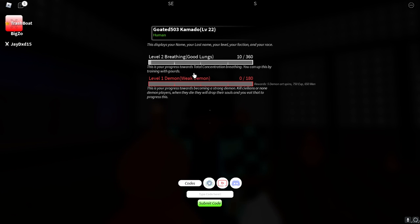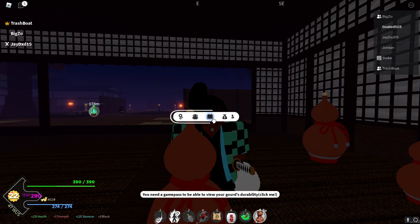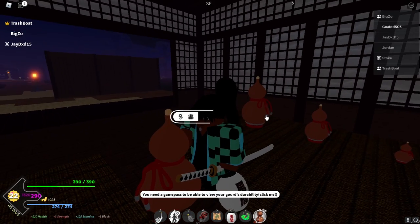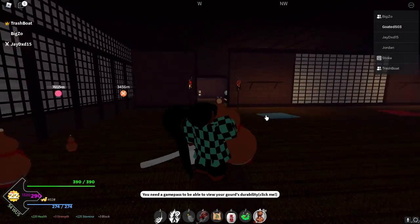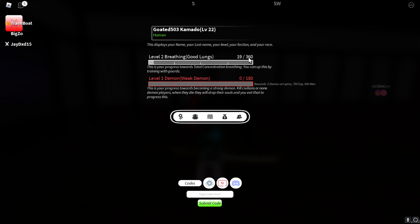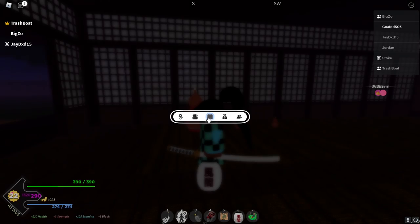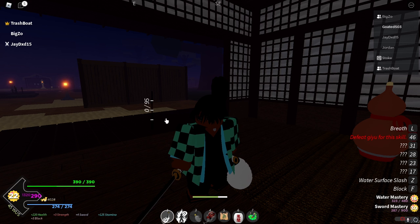Alright y'all, this should be our last gourd until we hit level two — and we actually already hit it. You get progression as you're breathing, you don't have to just break gourds. So yeah, we hit level two. We're going to go ahead and see our difference. We have broken it and — oh my lord — look how much: 360 for the next one. I'm currently classified as good lungs now. I'm level two breathing with good lungs. My stuff is at 95 now, not that 75 trash — which is amazing.